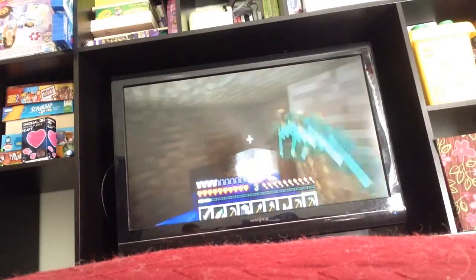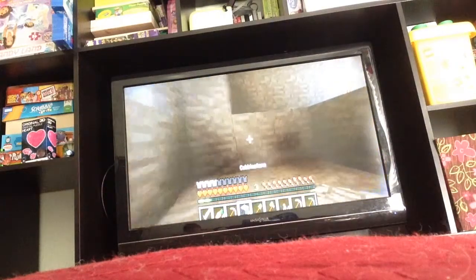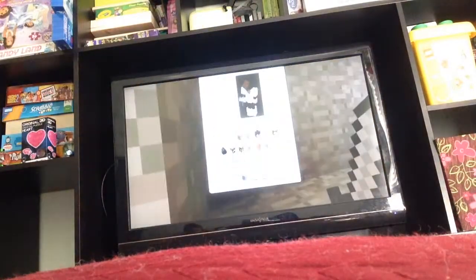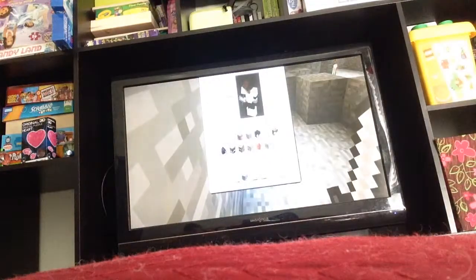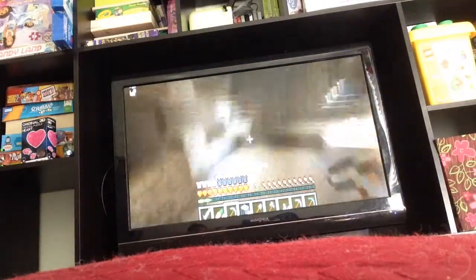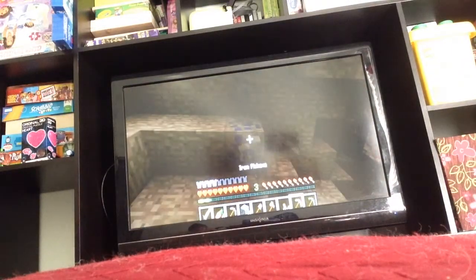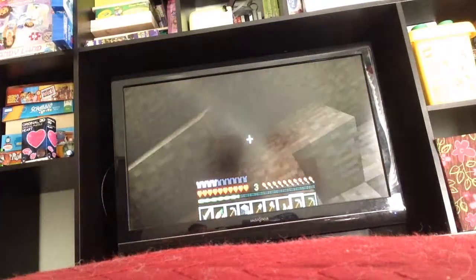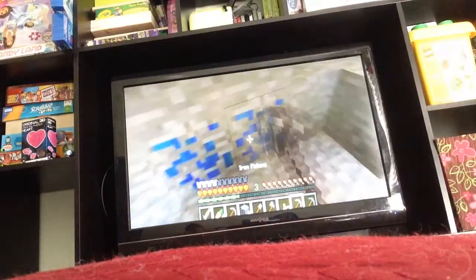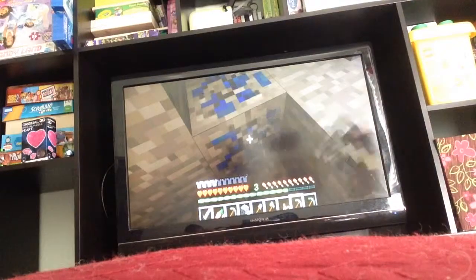Lava! How big is this area of lava? Let's see — I have 4 plus 5, that's 9 iron, so I need 7 more. At least — ooh, lapis! Pretty good, see the lapis? It's also a nice color for dye. When I get home I'm going to change my dog's color to that because I love the color blue — blue is amazing.